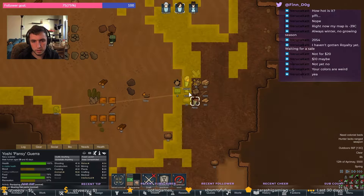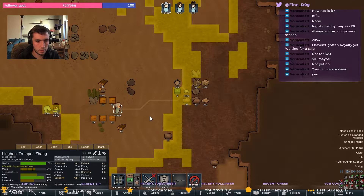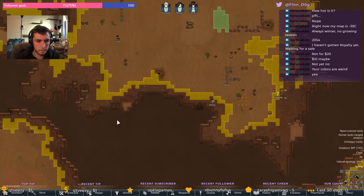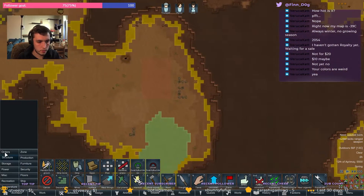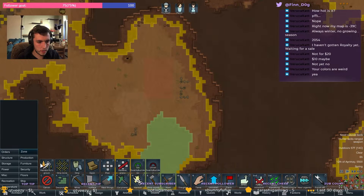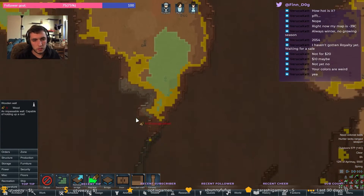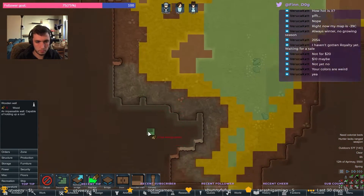Oh no, we're throwing up already. And you're going to get this helmet, this helmet, and the vest. Alright. Okay, so let's go ahead and get a little house, a little bedroom set up.